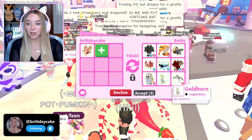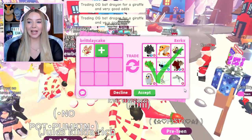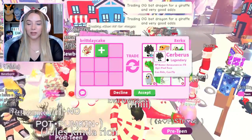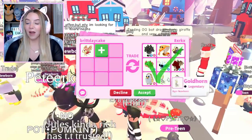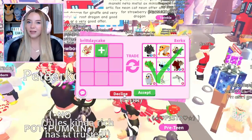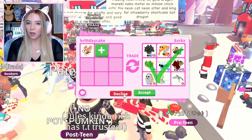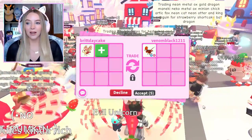They filled the trade screen with legendary pets, but before they added all that stuff they actually put a diamond butterfly in there. Had they left that in I probably would have done this trade, but as awesome as nine legendaries are, I don't think I want them because I have a ton of all that stuff. I like to get things I don't have, especially out-of-game items.